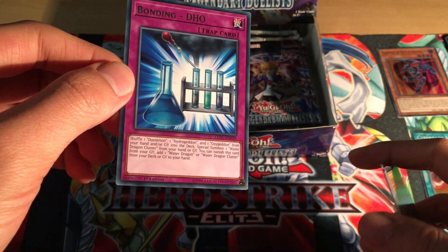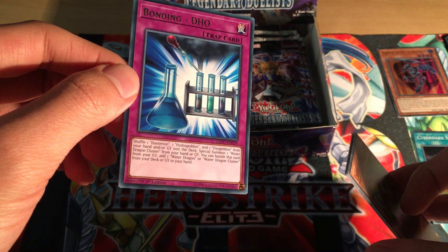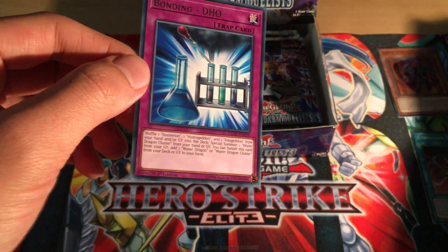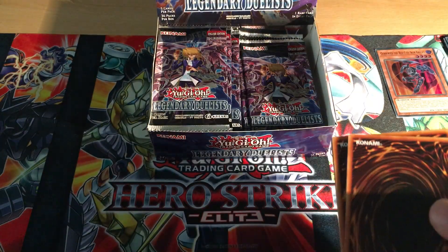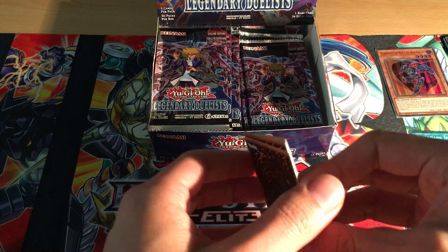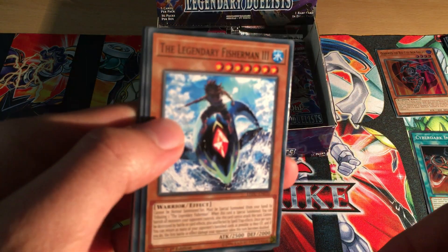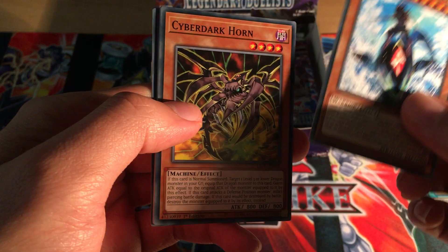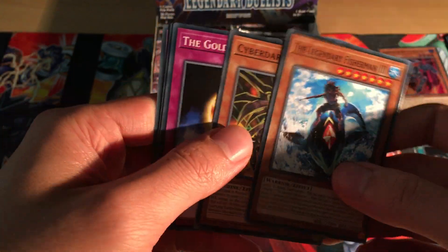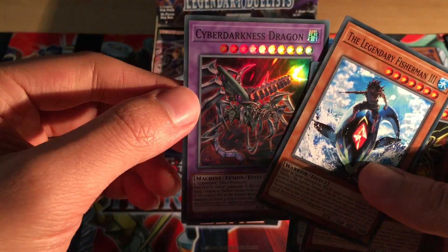Bonding DHO combines Deuteron, Hydrogedon, and Oxygeddon to get Water Dragon Cluster, which is the new Water Dragon type card. So far only one ultra and one super - I expect it's like last time where you get four to five ultras and seven to eight supers. Legendary Fisherman 3, which came from Dimension of Chaos - that's a good reprint.